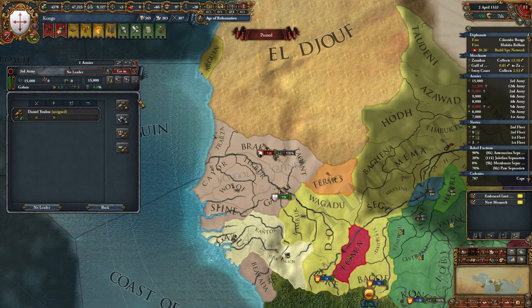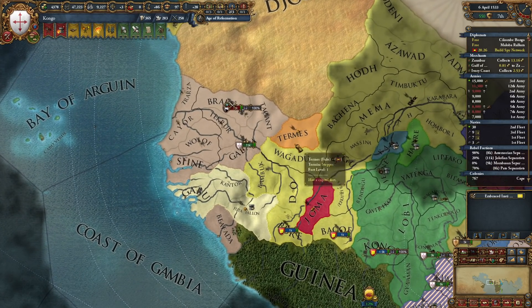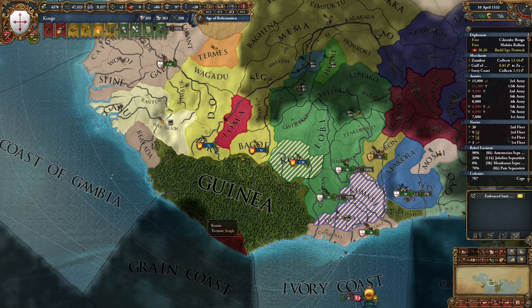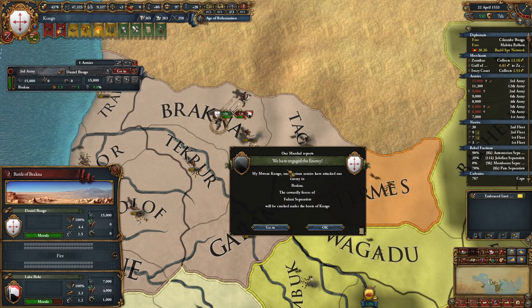There they are — the revolters! I can make another general. He has six shock pips — wow! Daniel Bongo, Congo Bongo — there we go!